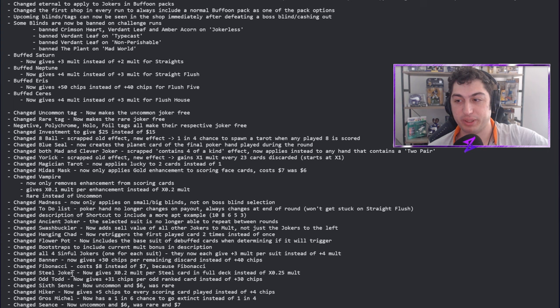Steel Joker now gives times 0.2 per steel card in the full deck instead of 0.25. I think 0.25 was trending into rare territory for an uncommon card, so pulling it back in line with other uncommons makes sense. Odd Todd now gives 31 instead of 30 chips — it's an odd number, naturally. Pog Todd all day.